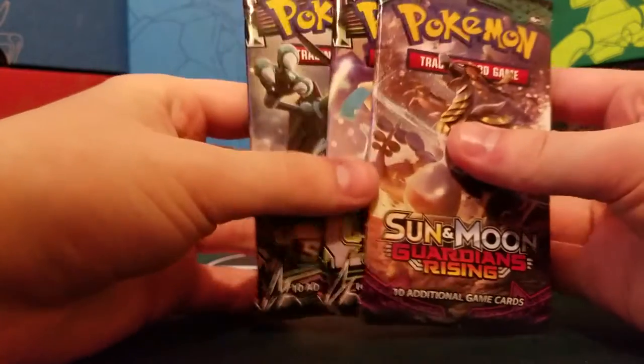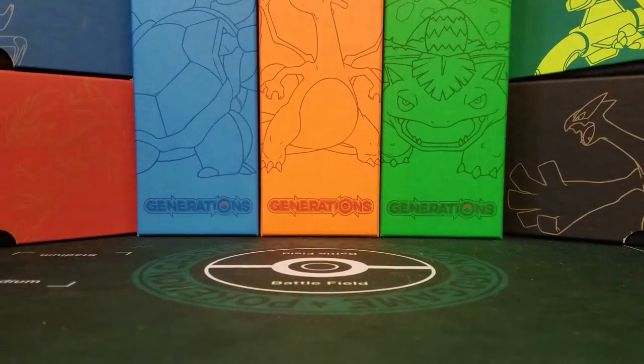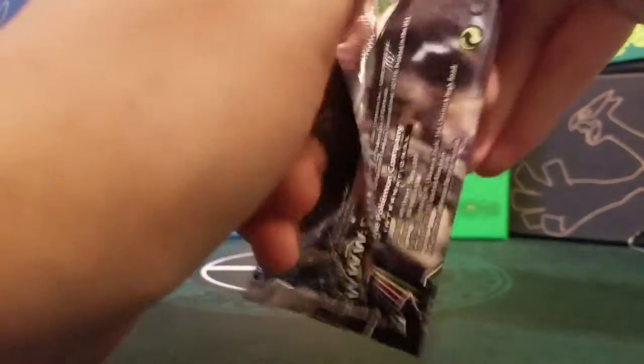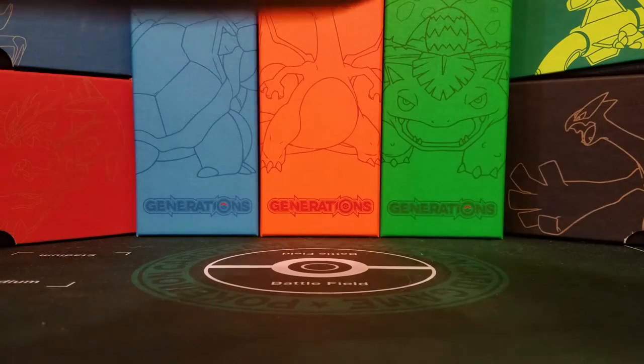Then we have our three packs: Celestial Storm, Celestial Storm, and Guardian's Rising. We'll start with Celestial Storm and save Guardian's Rising for last. I don't really know what I want out of here — I haven't opened too much of this set. But let's see what happens. It is a green color code card.